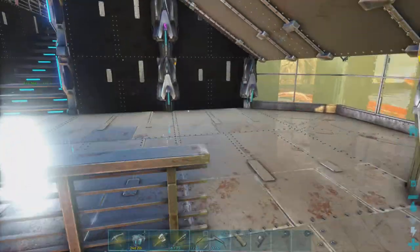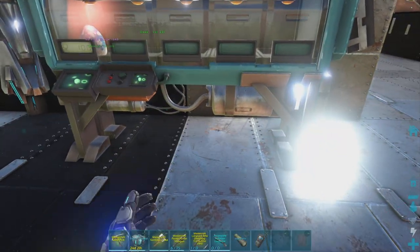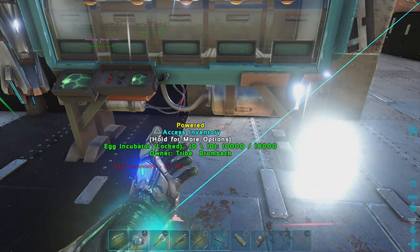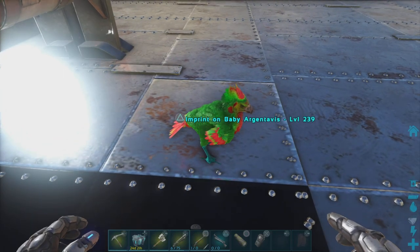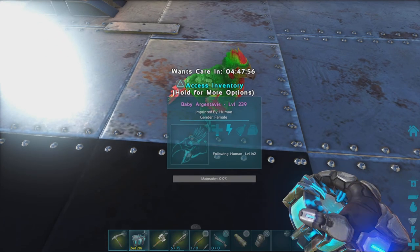Alright guys, welcome to the video today. So first off, I'm going to hatch this egg from the Argent that we got from last episode. I want to see what this Argent actually looks like. It doesn't look that much different than the other one. I do see some red maybe on the side of the face.